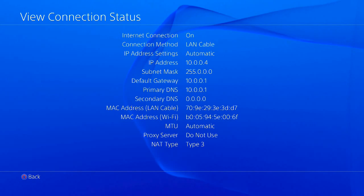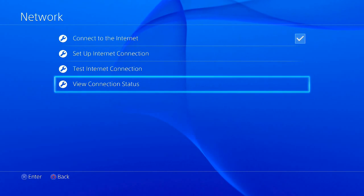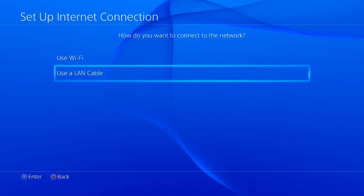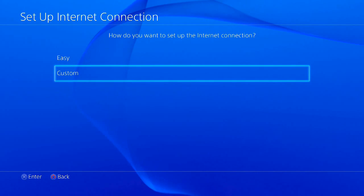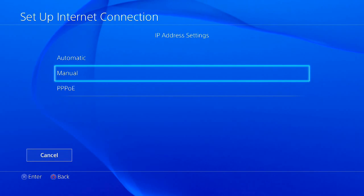Now that you've got those written down, back out of there by hitting Circle and go up to Set Up Internet Connection. Depending on what you use, you'll either go Wi-Fi or LAN cable — for me it's LAN cable. Don't go Easy, go Custom, and then instead of going Automatic for IP address settings, you want to go to Manual.